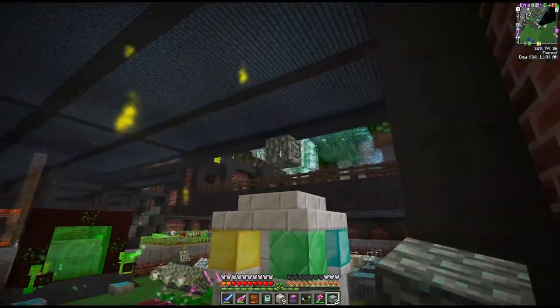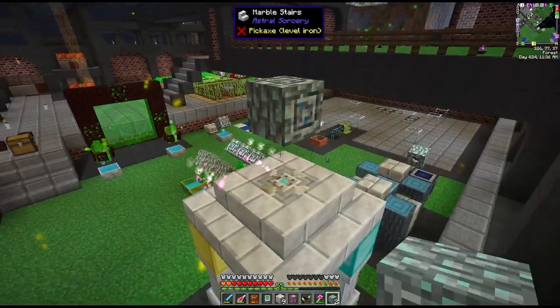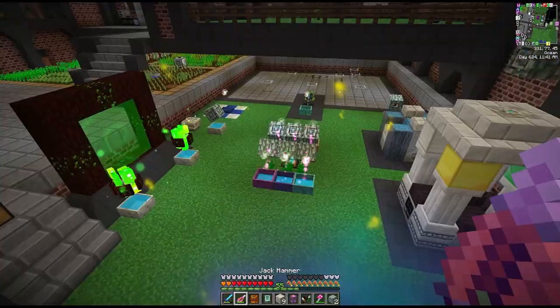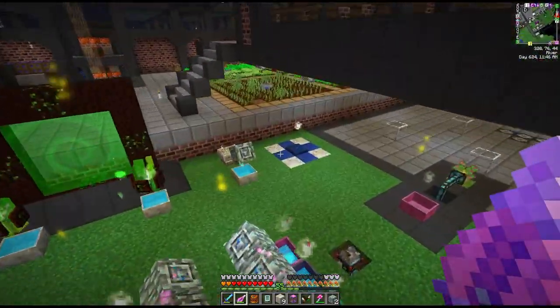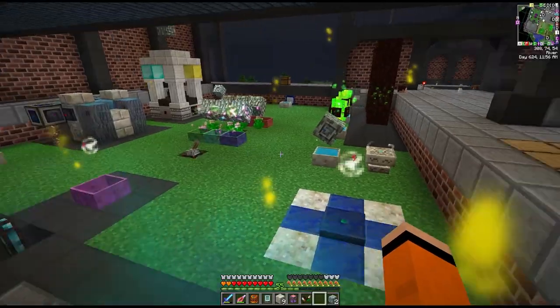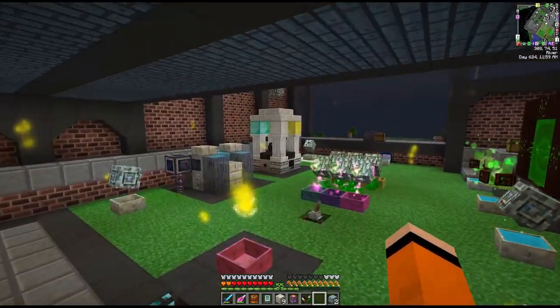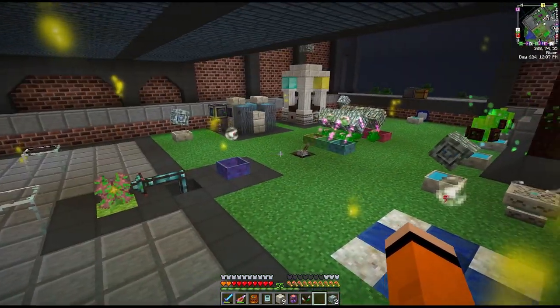We just have two elven mana spreaders - this one shoots at that one, and then this one points down into the machine. With that I think we can call our Botania area pretty much done. The only other thing I'd like to add is automation for this agglomeration plate - we could hook this up to our AE system as well as that gem refiner, but I'll save that for another time.